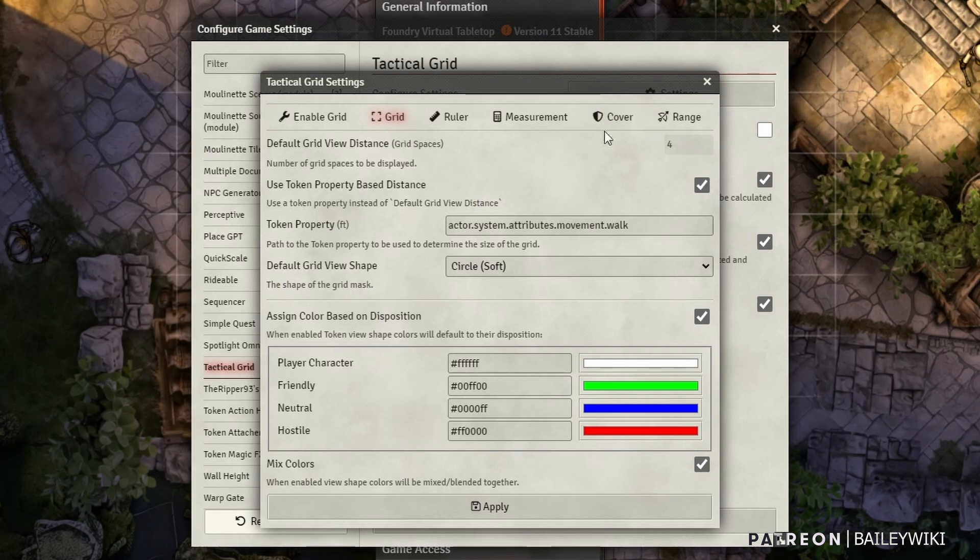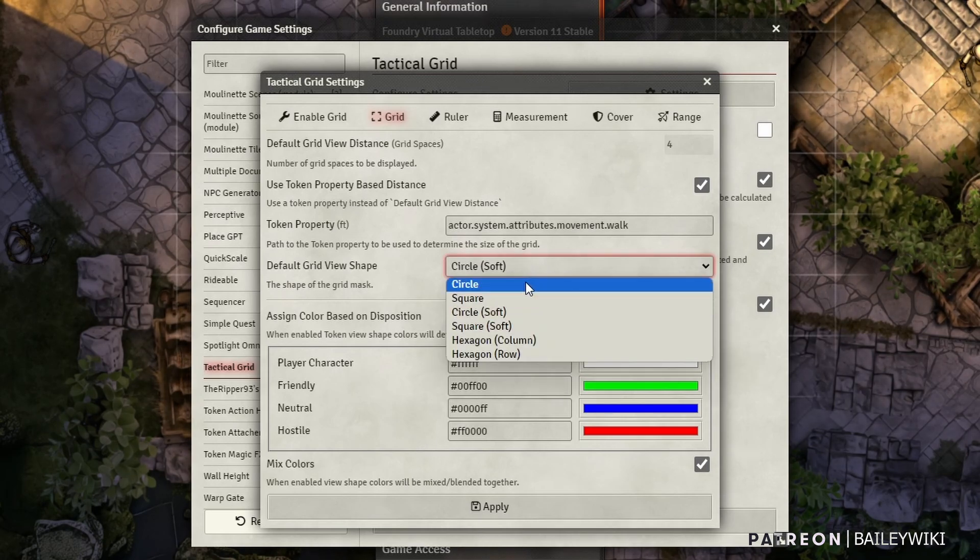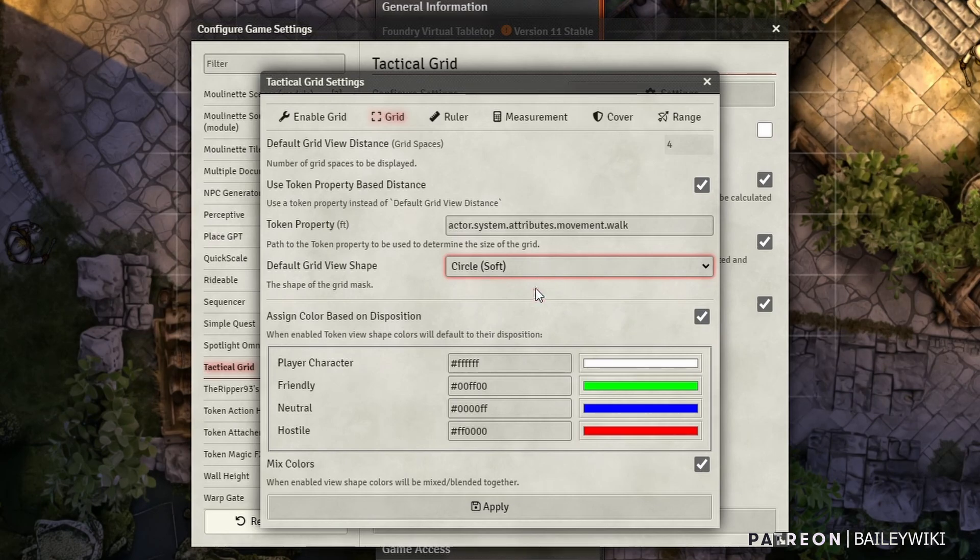The Grid itself tab: when you're hovering over a character it'll default to four spaces, or you can use token property-based distances. If you toggle that on, it'll use your walk distance — so it shows you, just by hovering over the token, how far they can move. You'd have to change this depending on your game system; it comes toggled off by default. You can also change the default grid shape: circle, a circle that fades at the edges, hex column or row-based if you're using hex maps. And then you can assign the color of the grid based on the disposition — when you select your player it'll be a white grid, and friendly, neutral, or hostile tokens get different colors.